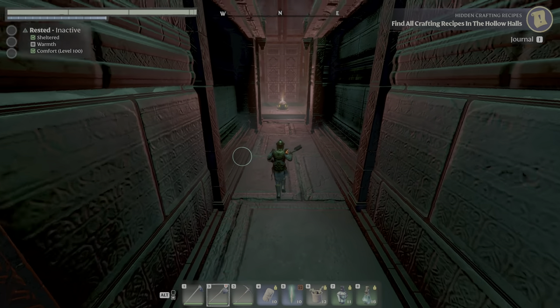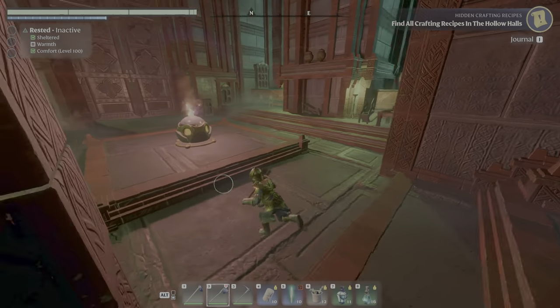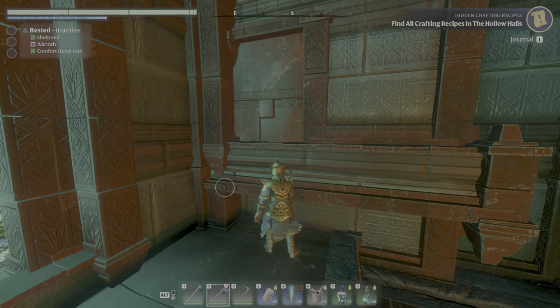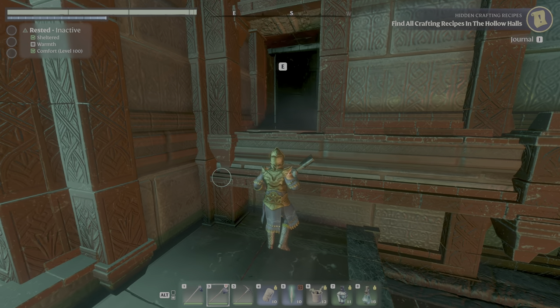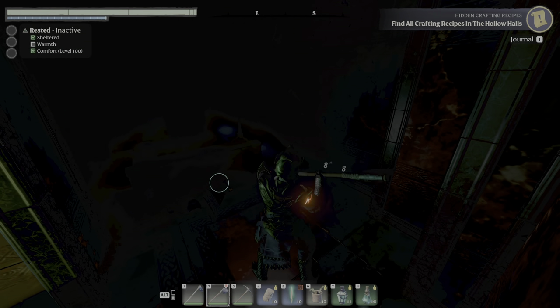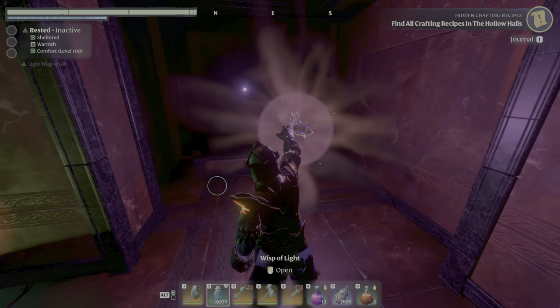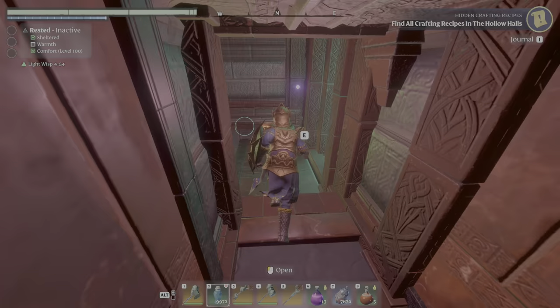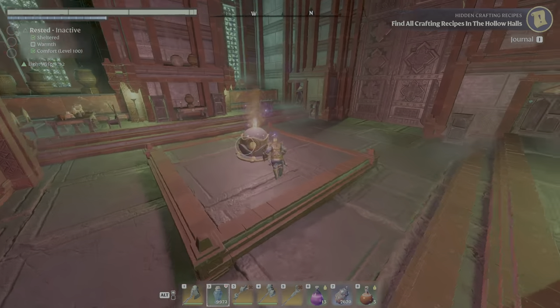Another one I missed is actually here inside this room after the first bus. Over here on the right hand side, you have a green watch out in plain view - the secret door. So you can go in here and turn on the light so we can see what we're doing. It's just a wooden chest, but it still counts.